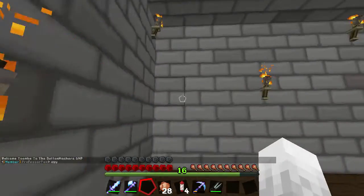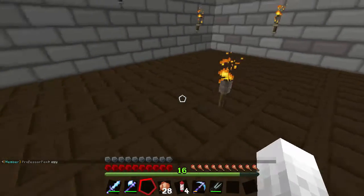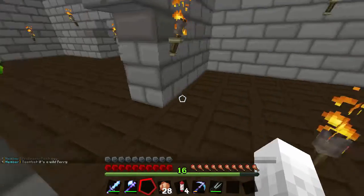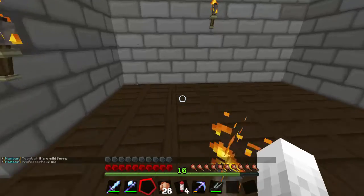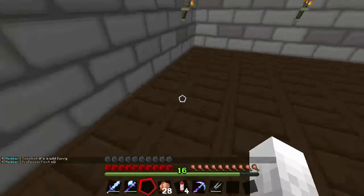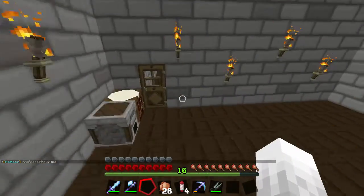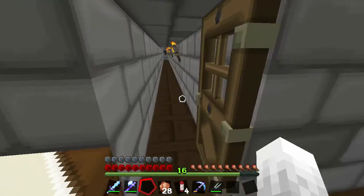This was gonna be my library and enchant room but I'm making one in my storage room. So I'm thinking I'm gonna take this apart and full-on turn it into like a little kitchen area, and maybe a little redstone pathway to a smaller storage room just to have things ready. There's my zombie grinder.